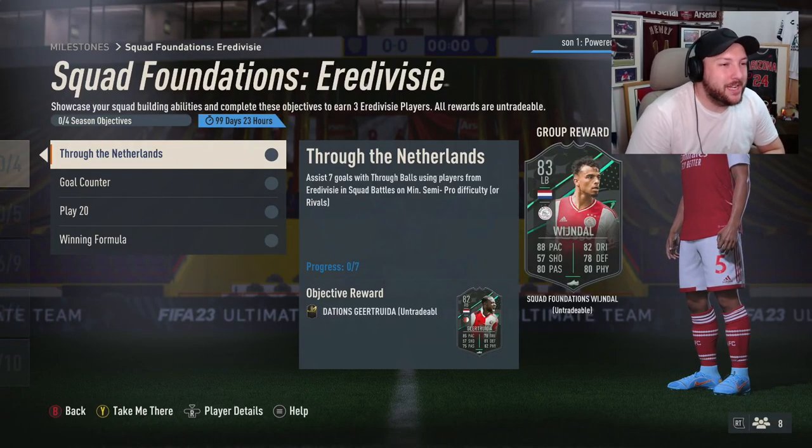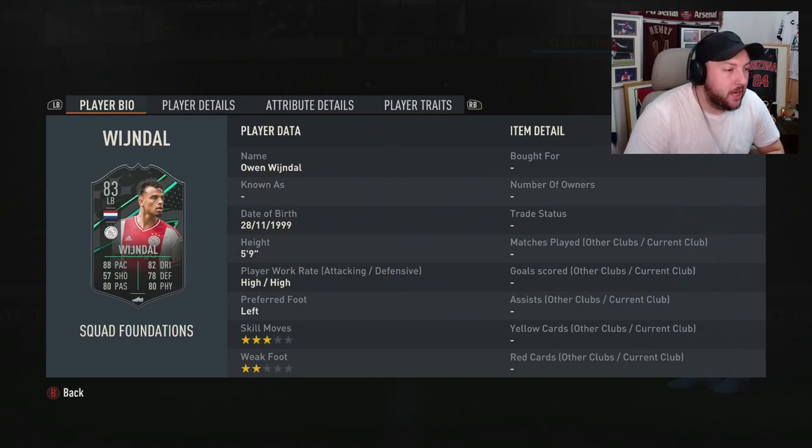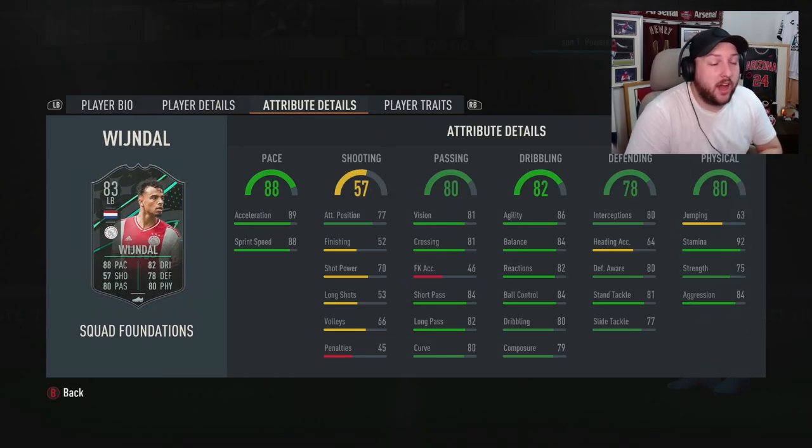We've got our first Squad Foundations of the Eredivisie, and as you can see here, for completing everything you get yourself Winged, the left back from Ajax. Looks like a really good card — a nice objective card. If you've seen my storyline videos on who to take from them, you'll be laughing because I told you to take Eredivisie because of this reason.